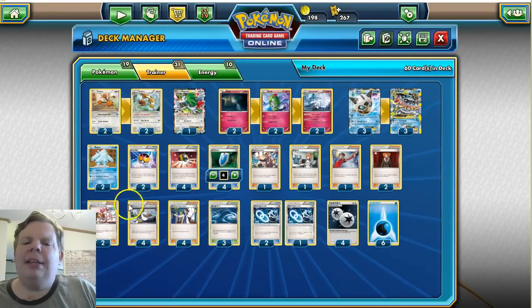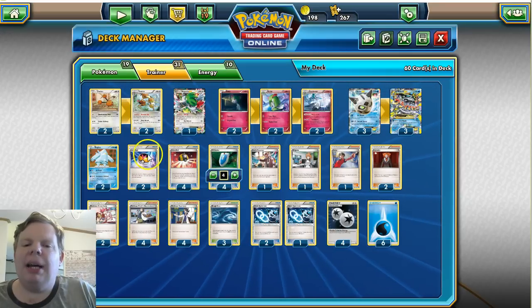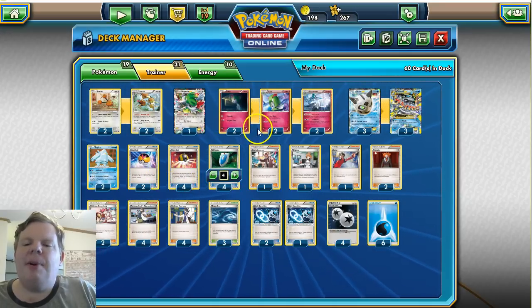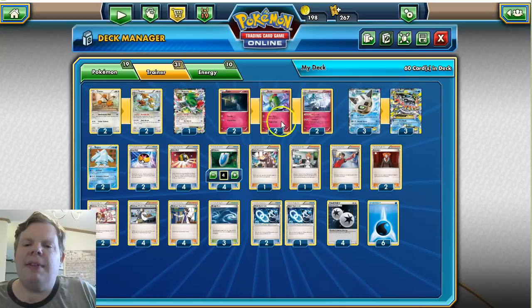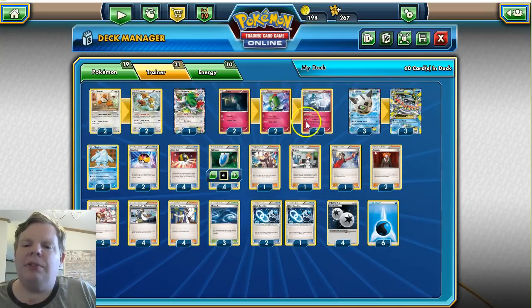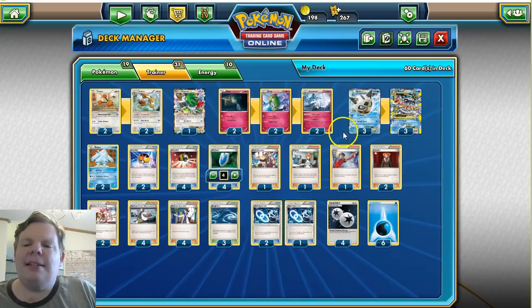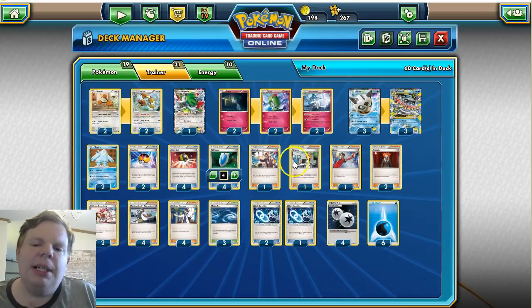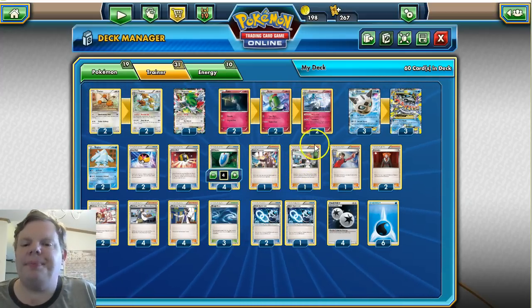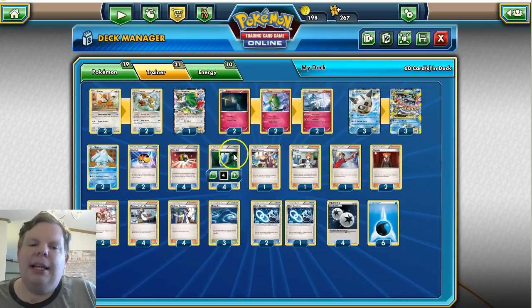One thing you'll notice is I don't play any Rare Candies — I'm just going to evolve naturally. We've got Level Balls and Ultra Balls, so I don't want to worry about Quaking Punch or Vileplume blocking us. Some people just take the Kirlia out and evolve with Rare Candy, but this is a setup deck that will take a little time. Since we're working with a Mega, we should have the time to get set up and heal off anyway, so I'm not worried about evolving the Gardevoir line naturally.